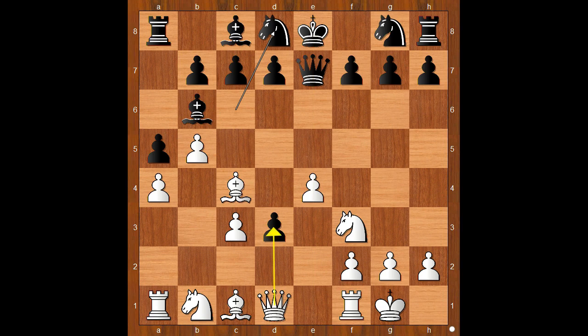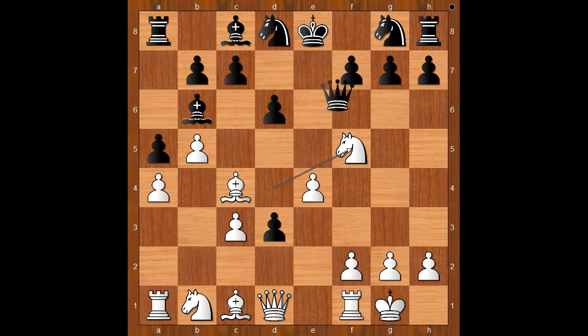Queen takes pawn on d3 was expected. Knight to d4 — the knight is on the way to f5. d6. Knight to f5, attacking the queen and the pawn on g7, daring black to take the knight. Queen to f6. If bishop takes on f5, e takes on f5 — an opening of the e-file would not benefit black.